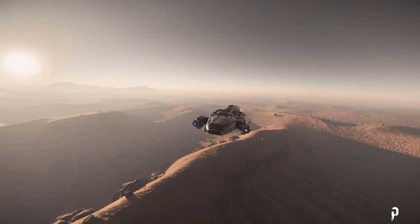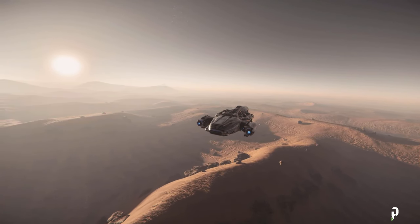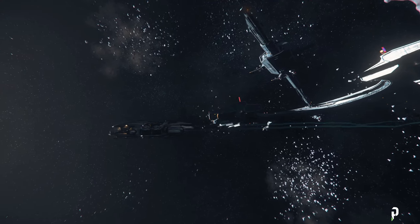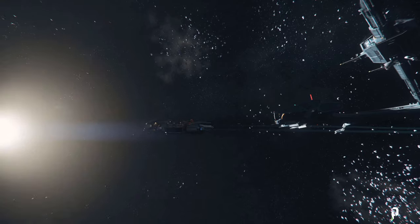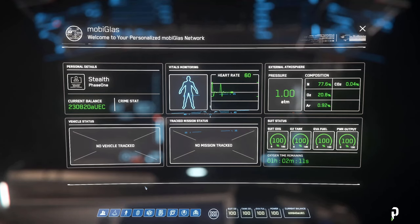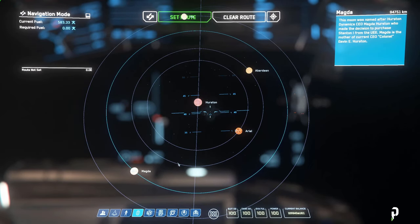It's possible that asteroid mining issues may be fixed by now. If you prefer to mine asteroids, you can find some in the rings of Yila or the asteroid clusters near rest and rearm stations across the star system. But in this tutorial, we'll head over to the surface of Magda, a moon of Hurston. Open your MobiGlas, find and select the moon in your star map, and jump over.